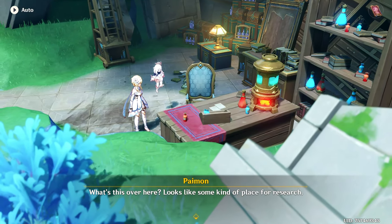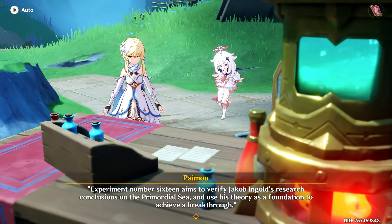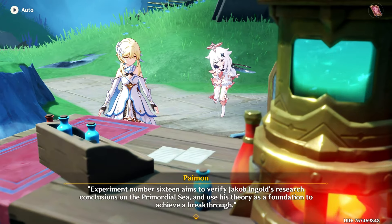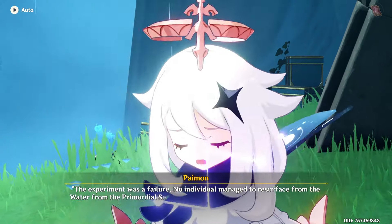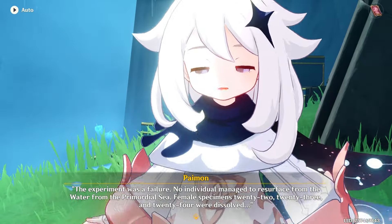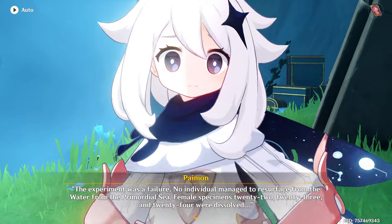What's this over here? Looks like some kind of place for research. Experiment number 16 aims to verify Jacob Ingold's research conclusions on the primordial sea and use his theory as a foundation to achieve a breakthrough. The experiment was a failure — no individual managed to resurface from the water from the primordial sea. Female specimens 22, 23, and 24 were dissolved.